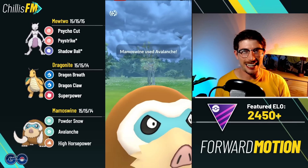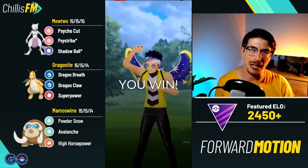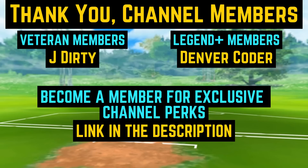We build up to an Avalanche — this hits very hard into Giratina, puts them into the yellow. Mamoswine is just incredible — they throw a move, we're already at the next Avalanche, and they can't hold three. That's GGs. Well played to my opponent. That's it for today's video — if you enjoyed it, leave a like and a comment. Thank you all so much for watching and thank you to my channel members for your support. Until next time, this is Chios FM reminding you to always keep pushing forward.